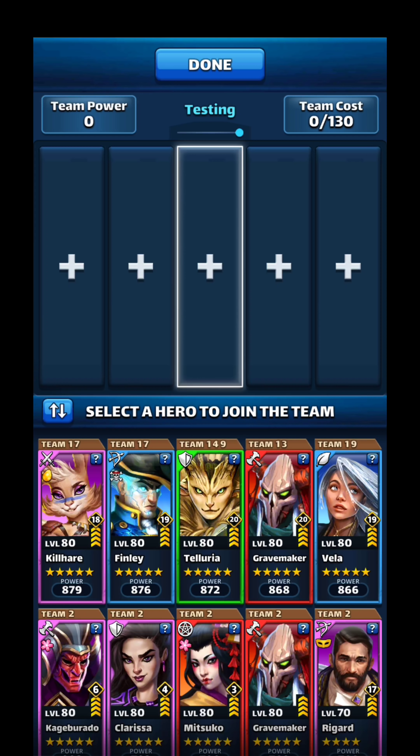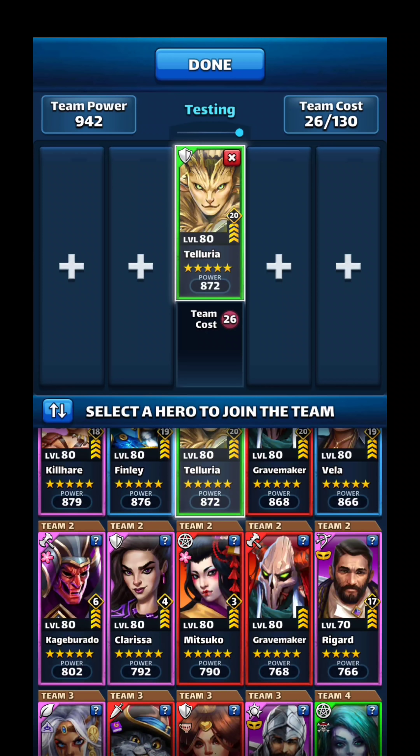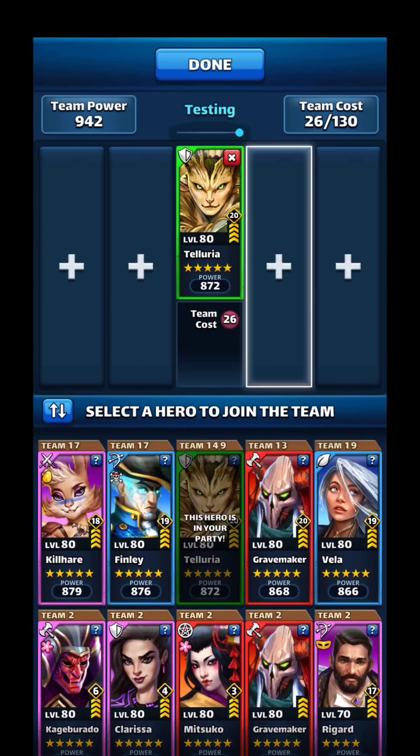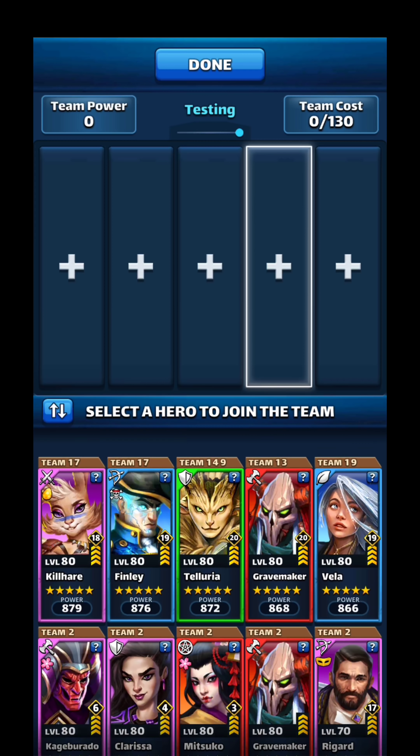First, I want to talk about emblem placements. When looking at your defense, heroes are going to be getting the most emblems, so you want to emblem different classes. For example, if Telluria is a paladin, you wouldn't want Clarissa in as a paladin too, because you won't be able to emblem her up. Most defenses you want to see max emblems to get the best effect, and then you do your supporting around them.